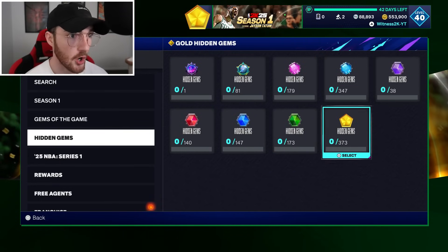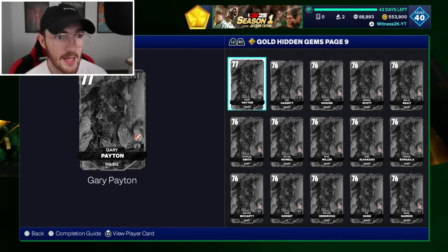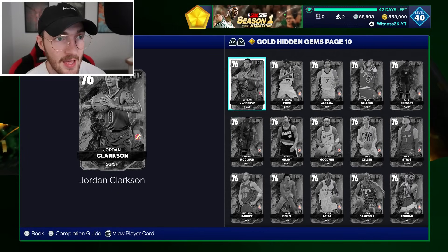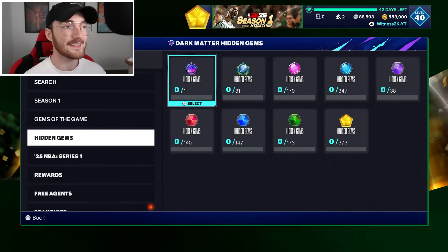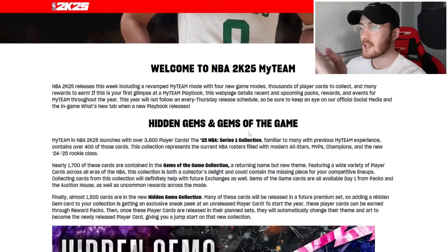Then we have Amethysts, Rubies, Sapphires, Emeralds, and of course Gold — obviously nothing is going to jump out from the Gold tier, but those are the cards you're most likely to pull from a Hidden Gems pack. Now let's do a deeper dive into what exactly Hidden Gem cards are. We jump over to the 2K25 Playbook, which explains it all.